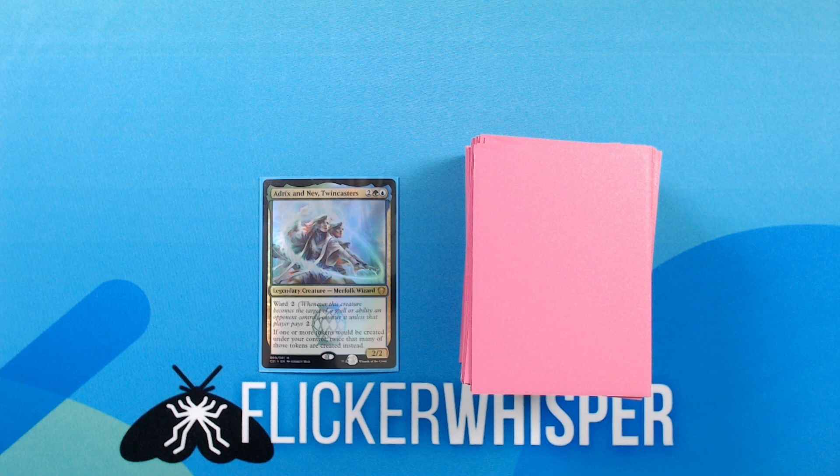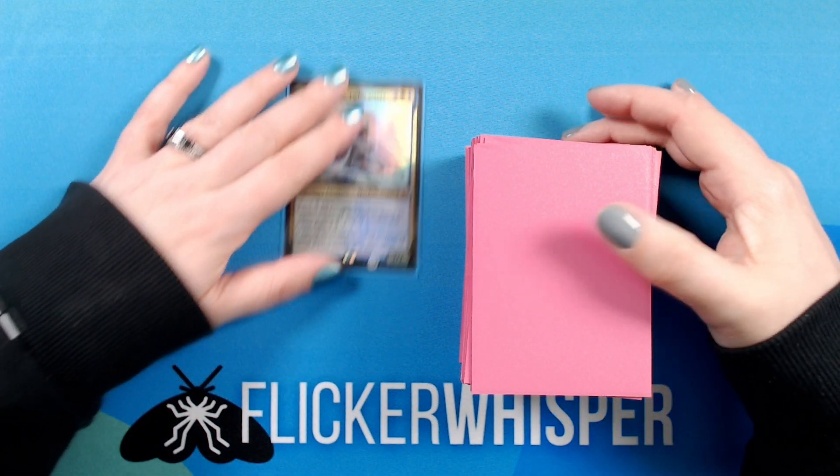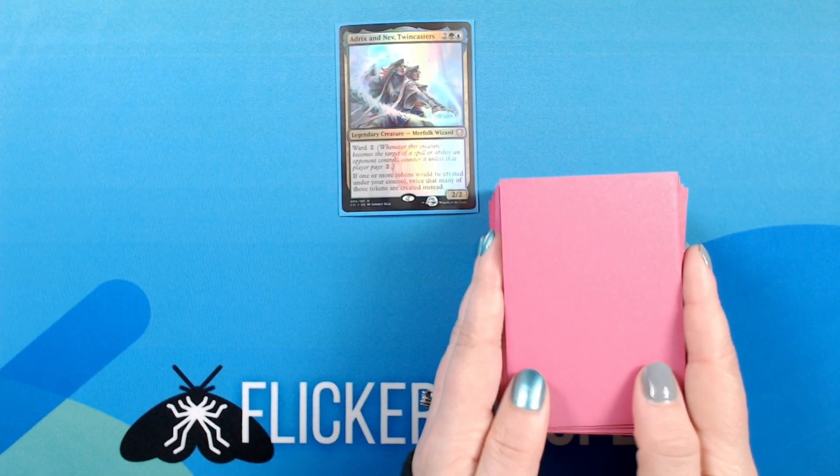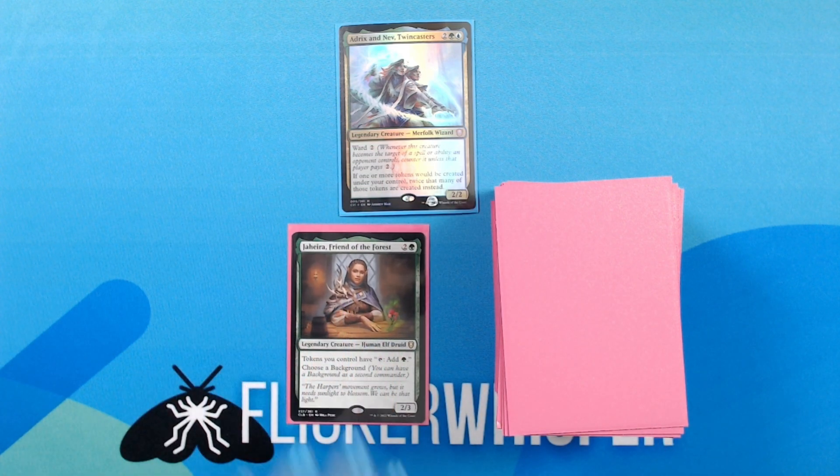Next I will go through the rest of the creatures in the deck. First up, Jaheira, Friend of the Forest — 2 green for a 2/3 Legendary Creature — Human Elf Druid. Tokens you control have: tap, add green. Choose a Background. The background ability isn't really applicable here, but she does give your creature tokens a little extra ability — or any other type of token for that matter — to convoke out any of your other spells.